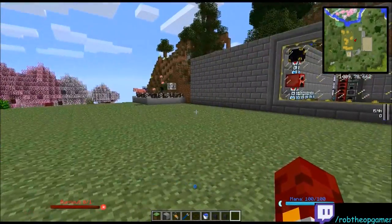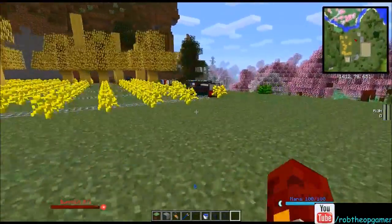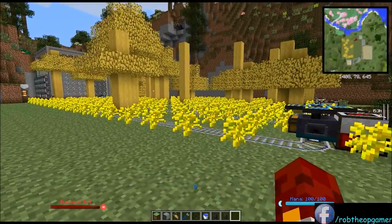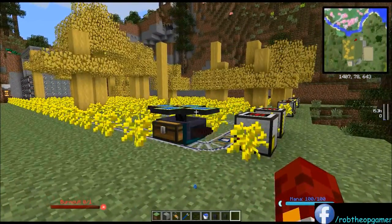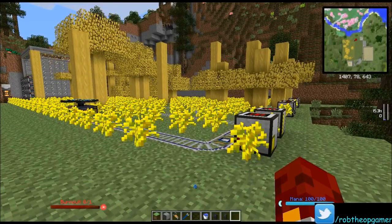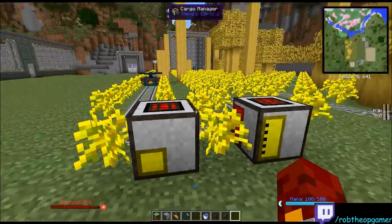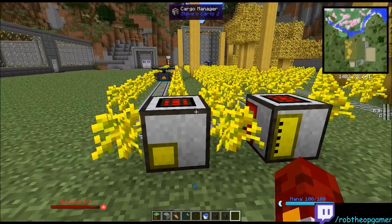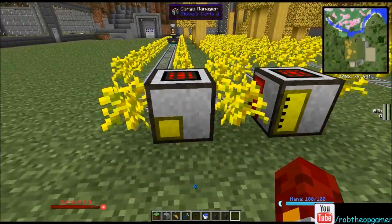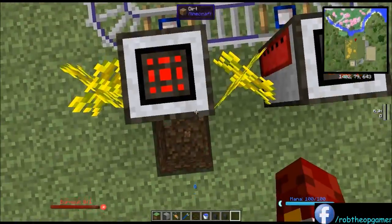Let's get started. The first thing we need to do is set up the cart tree farm. I covered this in the initial build — I was going to do all four dynamos in one video but that turned out to be way too massive, so I ended up splitting it up. I'm going to cover this again really quickly. I've got Applied Energistics managing the entire setup. I'll just get down here quick and show what we got.